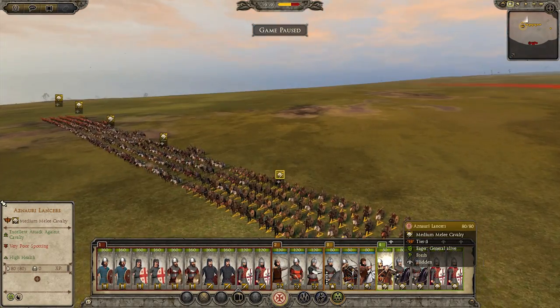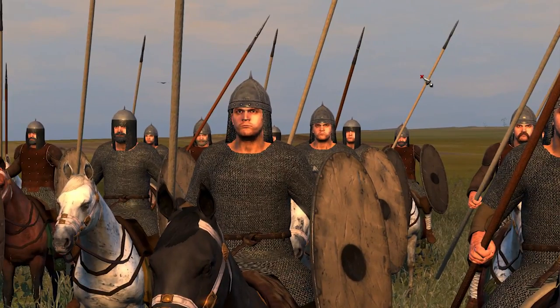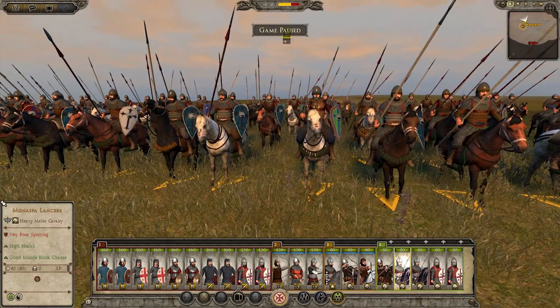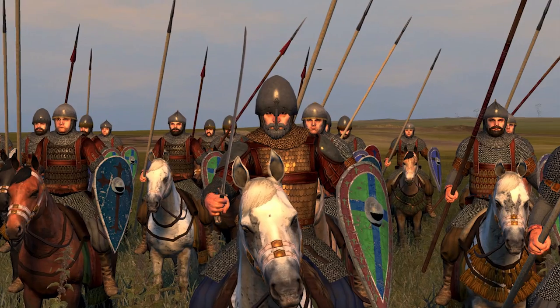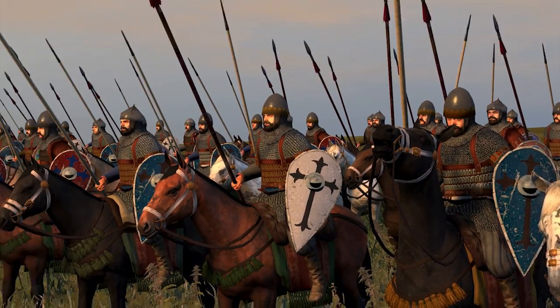We'll take a look at the cavalry next. We have Asnari Lancers — they look very cool, leather and chain mail, and of course lances, as their name suggests. We have Monospot Lancers as well. Lots of lancers. They look cool. As you can see, the king doesn't look much different than a normal unit leader, apparently.